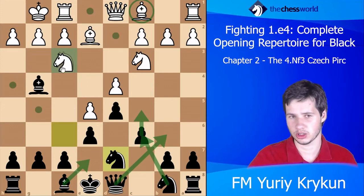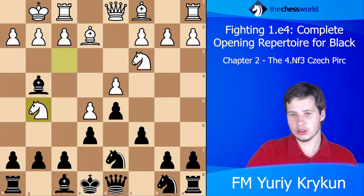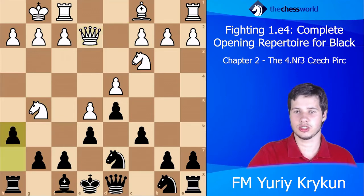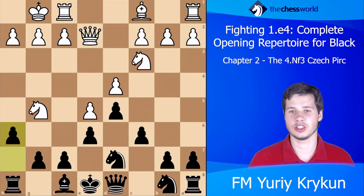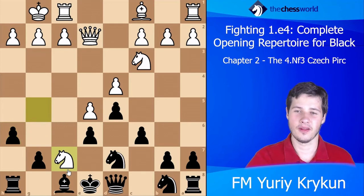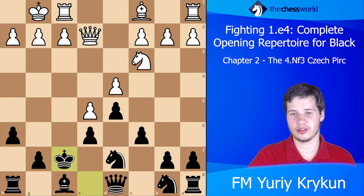White can try to pose problems by playing the direct move Ng5. Here we're going to take, take, and play Be7 — or h6. After h6, in fact in this position the only game I'm aware of saw the move Nxf7, which is of course incorrect — Black can just take back.